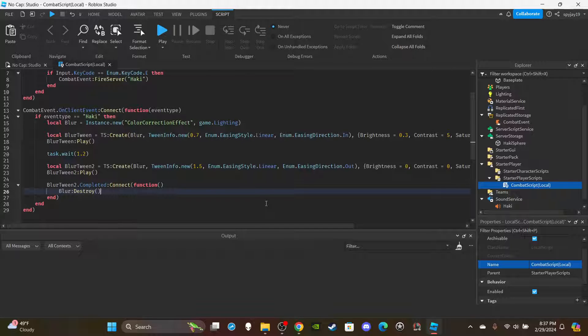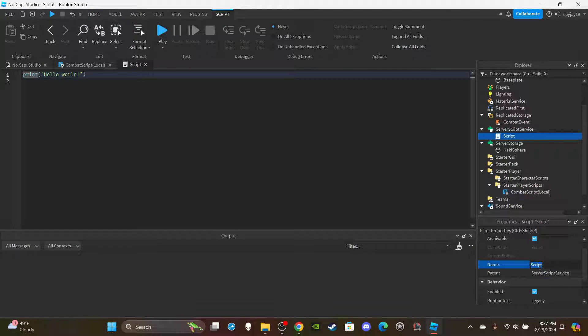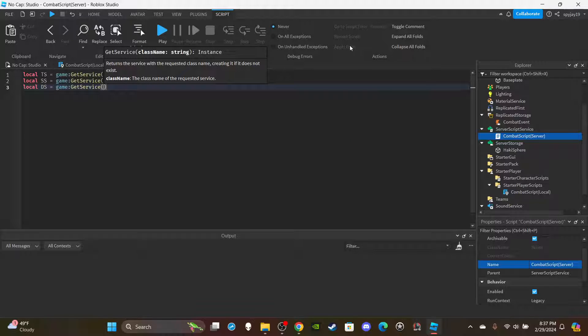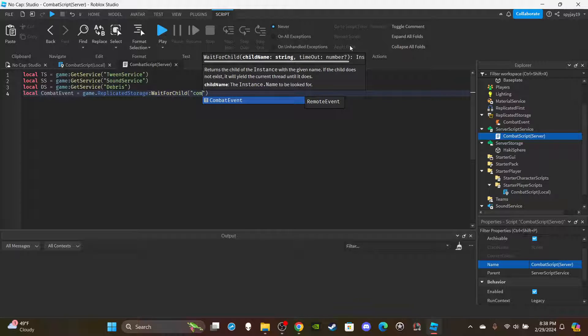Now move on to the server script. Insert a Script into ServerScriptService and rename it 'CombatScript (Server).' Delete the print statement. Get the services: `local TS = game:GetService('TweenService')`, `local SS = game:GetService('SoundService')`, `local DS = game:GetService('Debris')`. Then get the combat event: `local combatEvent = game.ReplicatedStorage:WaitForChild('CombatEvent')`.